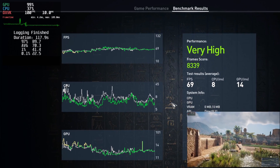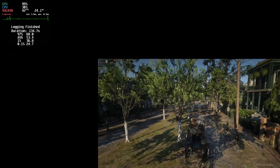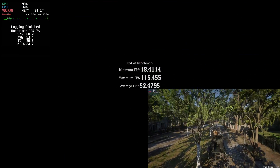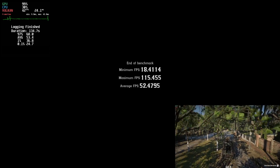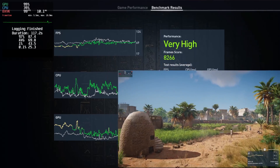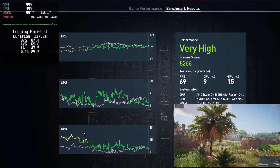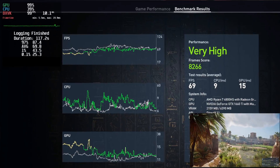Next is XFCE. I was getting 24.7 0.1% low, 36.8 1% low, and 53.4 average on Red Dead Redemption 2; and 25.3 0.1% low, 43.5 1% low, and 69.8 average on Assassin's Creed.